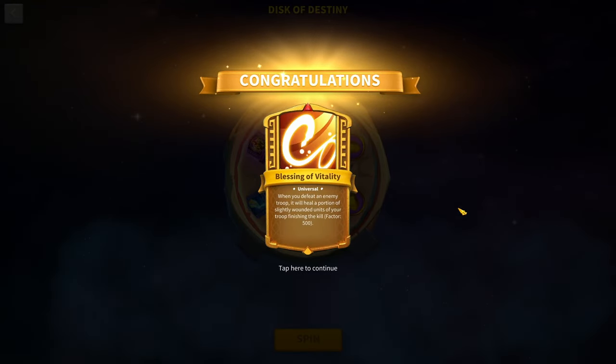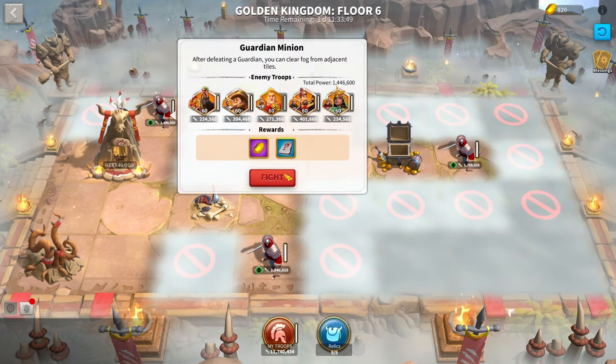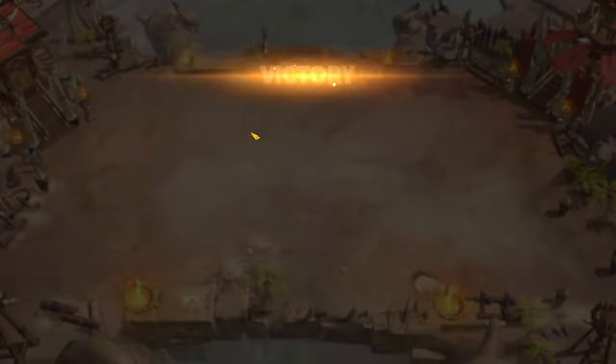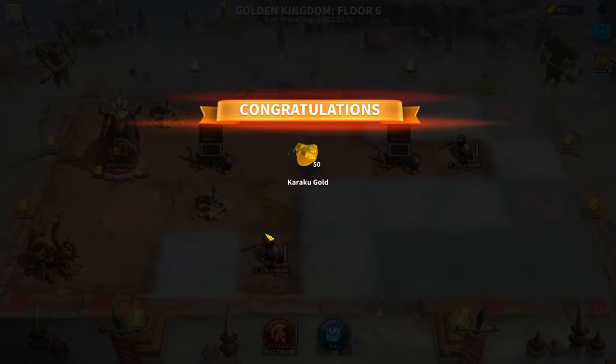I just spun the Disk of Destiny and got another really good thing — the buff rates have definitely been crazily increased. You will have noticed before the update, especially if you played Golden Kingdom often, you were just getting like 100 Kuraku Gold and it was pretty much useless. But now the buff rates are way, way better, and I just think that's a really good change.